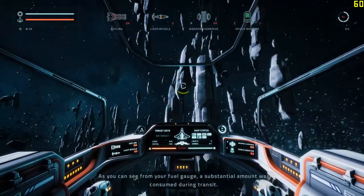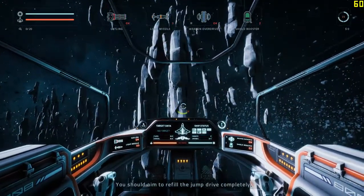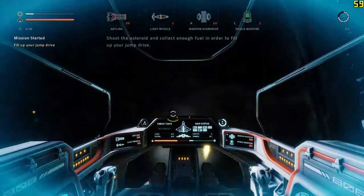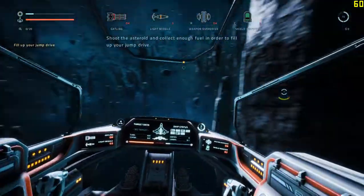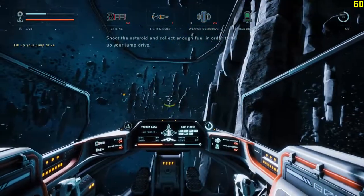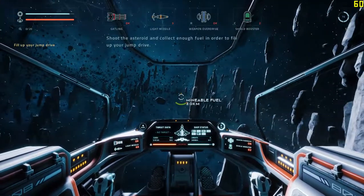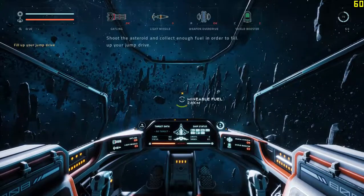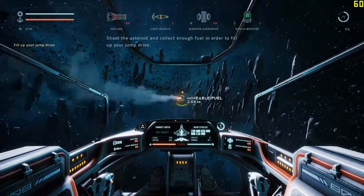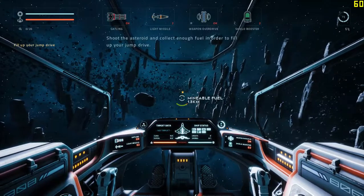As you can see from your fuel gauge, a substantial amount was consumed during transit. We should aim to refill the jump drive completely. There is a mineable asteroid nearby. Shoot at it to extract fuel.